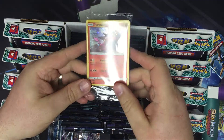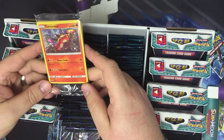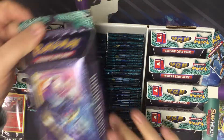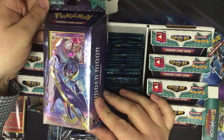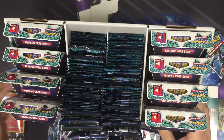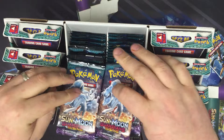You get your Turtonator promos, and then you've got your eight Sun and Moon Guardians Rising theme decks. Mostly these are geared towards new players. And then you've got your 72 packs.